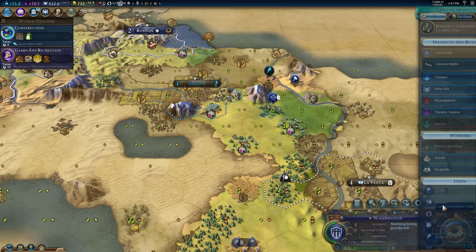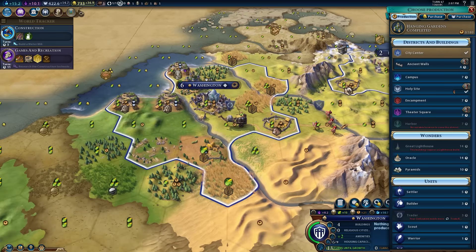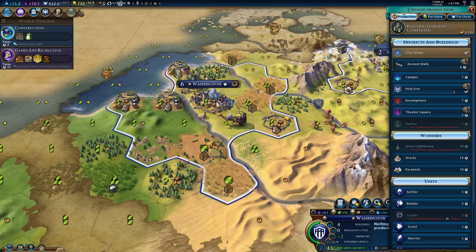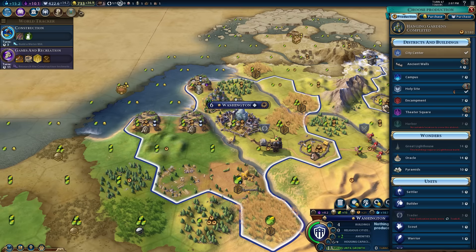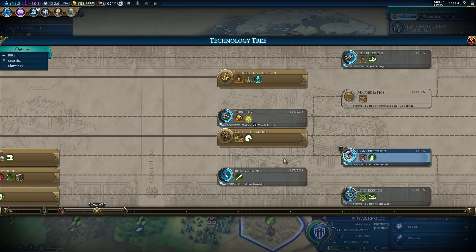And we finished the Granary. I know it lied to us — it said Hanging Gardens. You just finished the Granary. I told you. Lying. All right, holy site for sure here, because you do get one great prophet point per turn off the holy site, which is a 50% increase right now in our great prophet points.